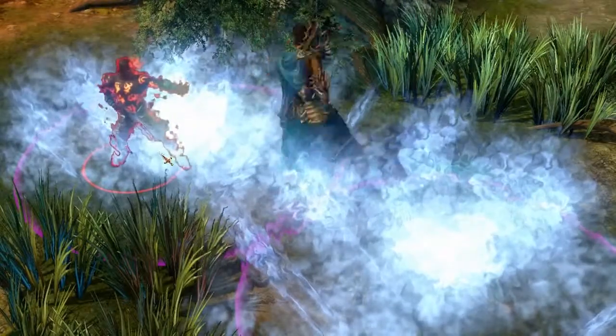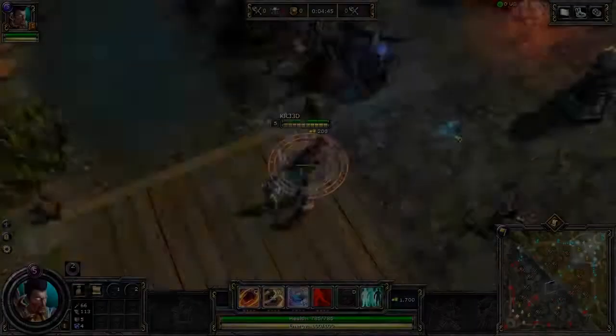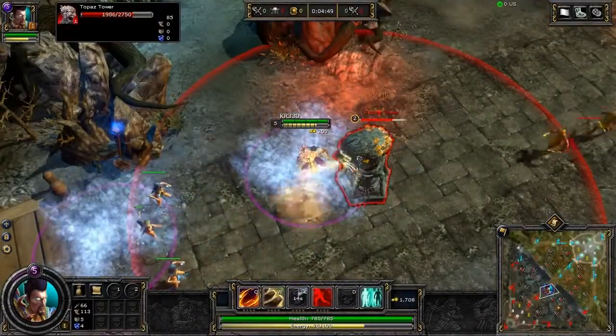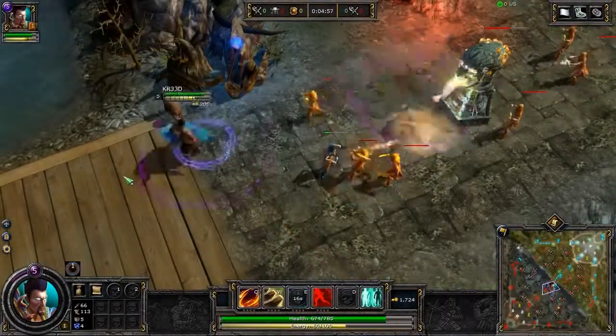The primal form of this ability leaves behind frozen ground at both locations that slows all enemies who walk inside. Glaciate is Creed's most versatile ability. This ability can effectively be used as an escape mechanism, gap closer, or melee range burst damage.